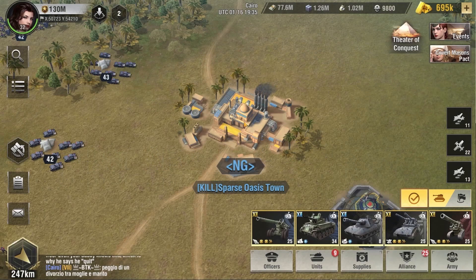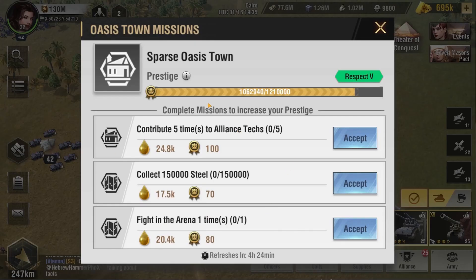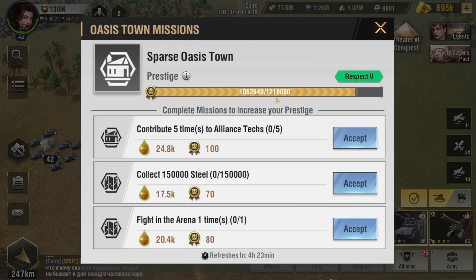Once you capture an Oasis Town, that Oasis Town's missions will be unlocked for you. If you click on the Mission tab, you can see that each Oasis Town has three different missions and has a prestige level. The higher the prestige level, the more effects you will be able to gain in the Oasis Town's territory for your map buildings' firepower and HP. The higher these levels are, the more firepower and HP you gain. To increase the prestige level, all you have to do is accept and finish these missions, and the prestige level will increase so that you gain more benefits around the Oasis Town's territory.